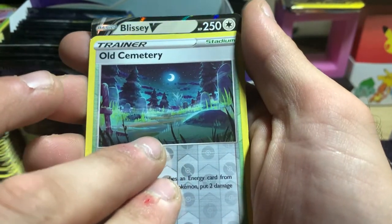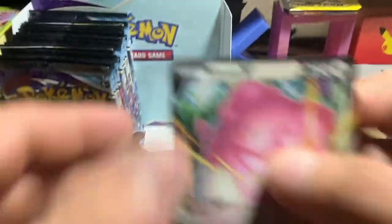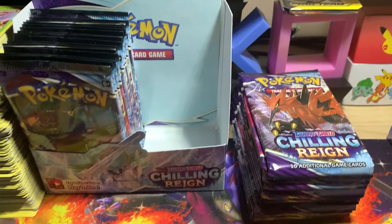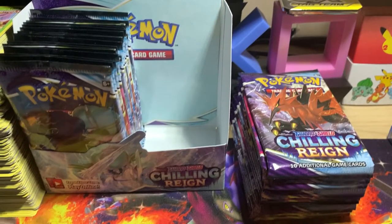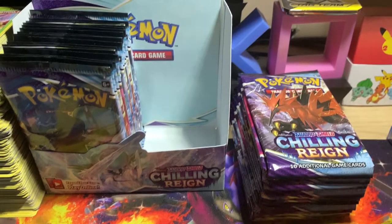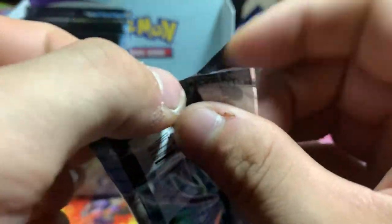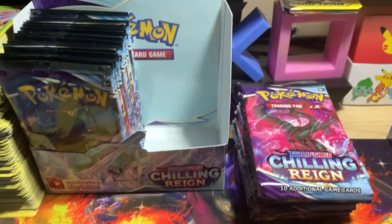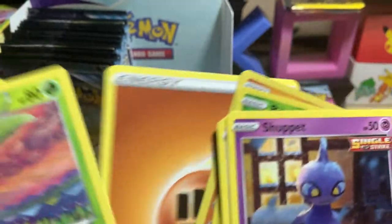We got Old Cemetery for the reverse. Get the fuck out of here — another Blissey V. I'm done, that's it. I'm out on Chilling Reign. I can't wait for Evolving Skies — Evolving Skies is going to be my savior. And that is a Spiral Energy, that is not a code card.